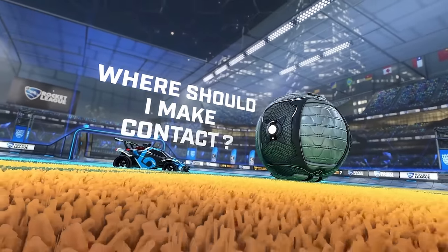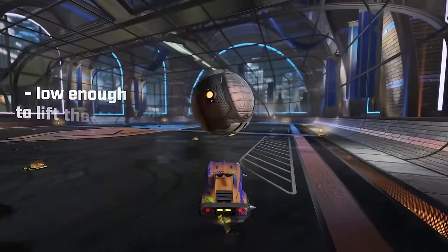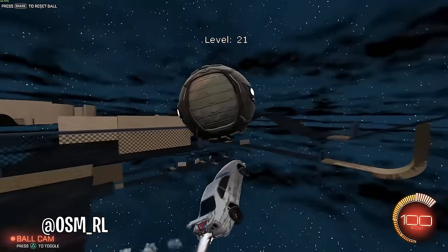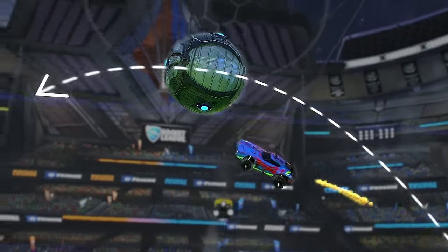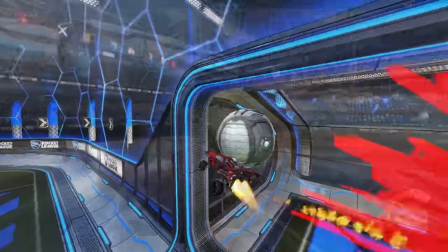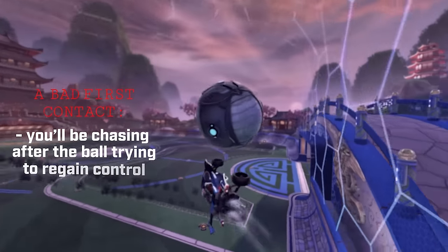When it comes to where you should be making contact with the ball in order to get a nice controlled air dribble, you want to be making contact in the bottom half of the ball at a sort of 45-degree angle. This is kind of like the sweet spot — just slow enough that you're still lifting the ball up, and just high enough that you're pushing the ball towards the goal. This one is going to be one of the harder parts to get down, as you're going to need enough aerial car control to get your car into the right position in the short amount of time between hitting the ball off the wall and the moment the ball starts dropping. You have to make sure you are making contact before the ball starts to drop. Ideally, you would make contact while the ball is at its peak, as this gives you the most time in the air with no downward force. This first contact will be the whole reason as to whether or not your air dribble goes well — a good first contact and you will have complete control over the ball; a bad first contact and you'll be constantly chasing after the ball trying to regain control.